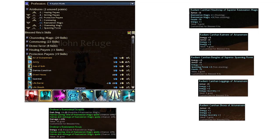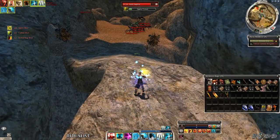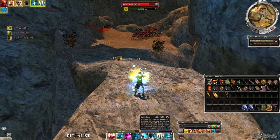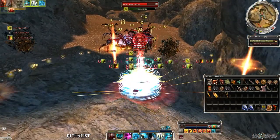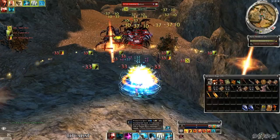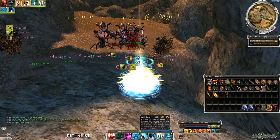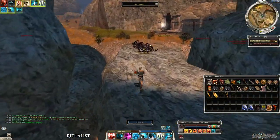Ritualists come now — use Retribution and Balthazar Spirit at the beginning of the run, then cross the bridge and stay on the far side. Maintain Protective Spirit and Spirit Bond meanwhile, and agro the boss group when all the spiders arrive. Put down the ward for a higher chance of half skill recharge and use the elite as often as you can. In case you don't get the half skill recharge, you can use Absorption when the item spell wears off. Pain Inverter is only for the boss — great damage and an entertaining build.